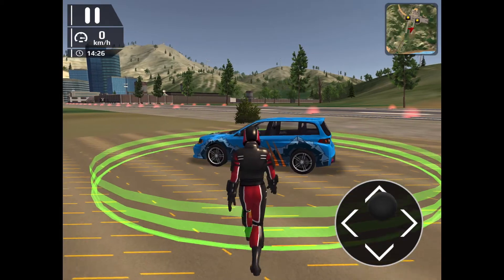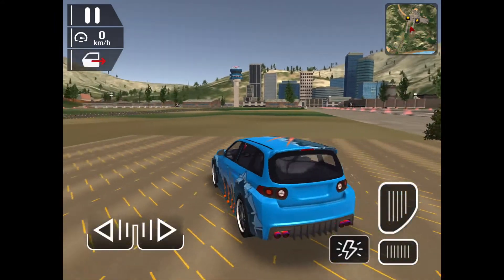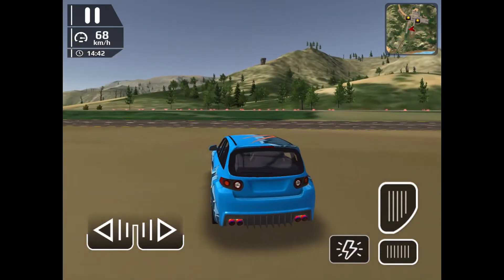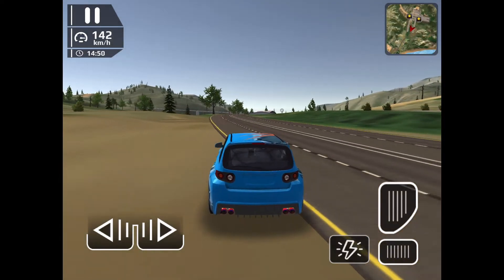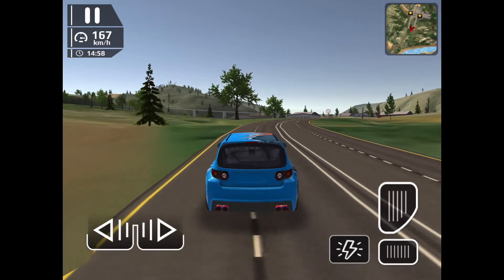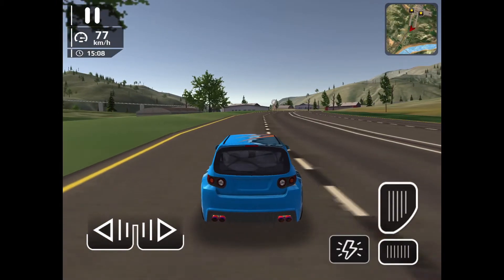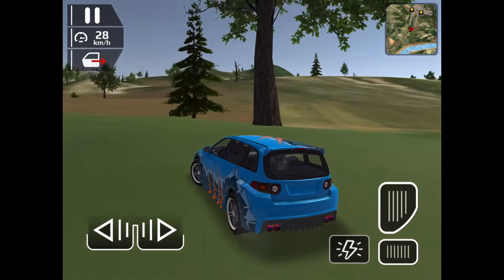Hello, welcome back to another video of RealFazzyPlays. Today I'm going to show you some glitches in this flight simulator for the iPad. I'm going to show you four glitches. So the first one is you just fall down right over there. That's pretty weird, but it's going to get even weirder.